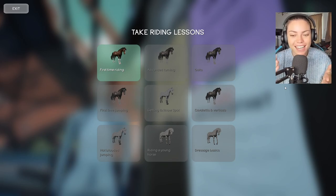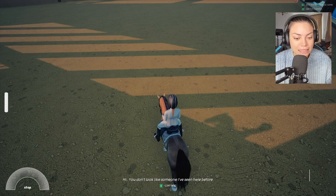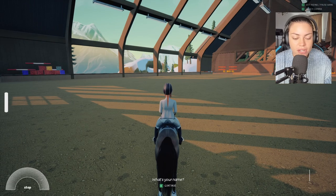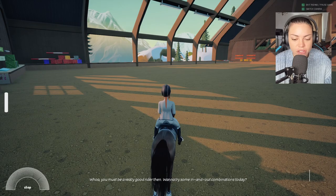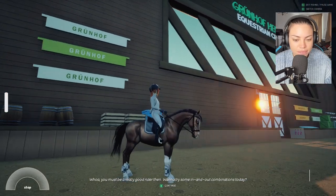For some reason I got really excited — I thought they were all different colour horses. First time riding — yes, this is literally the first time. You don't look like someone I've seen here before. Hey, you got that right. What's your name? Vanderval. Did you just say Vanderval? Yes. Whoa, you must be a really good rider then.